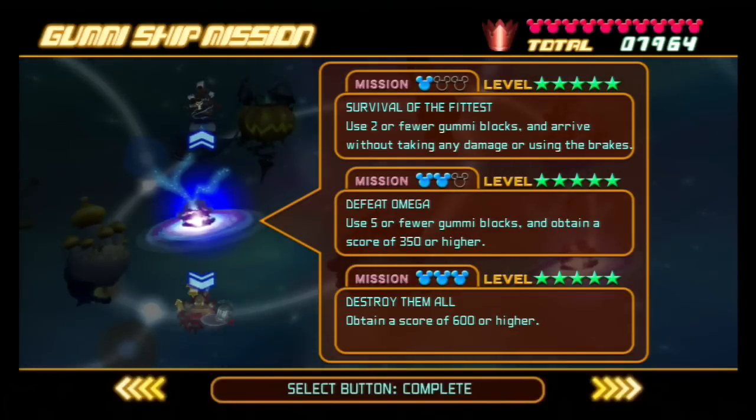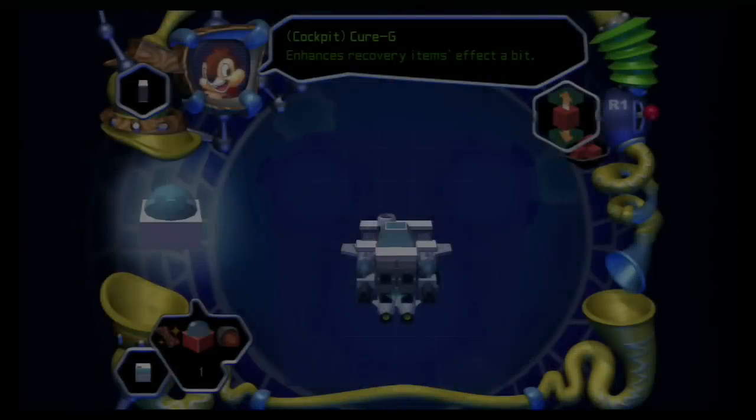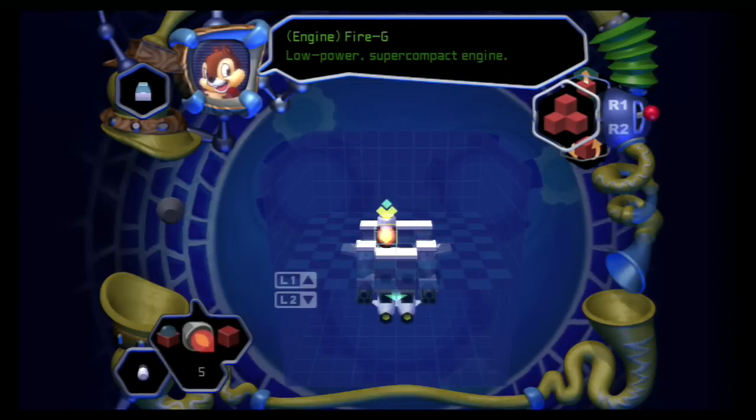This is the Gummi Ship mission guide for the End of the World. I'll give you a moment to pick the one that you need help with. As always, I'm going to give you a guide as to how to set up your Gummi Ship and what is the best route to take. In this sense, what I mean is the best route within the only route that you can take, which is going from Hollow Bastion. The first mission is use two or fewer Gummi Blocks and arrive without taking any damage.